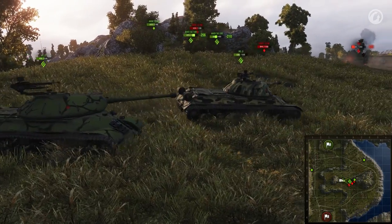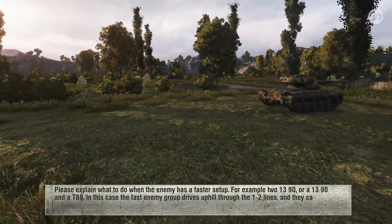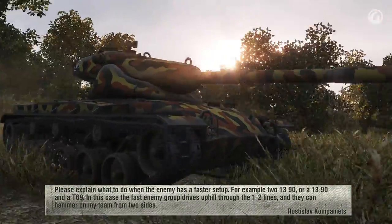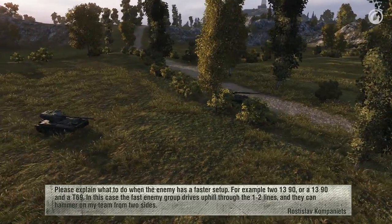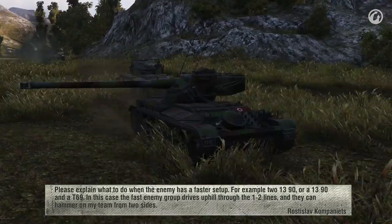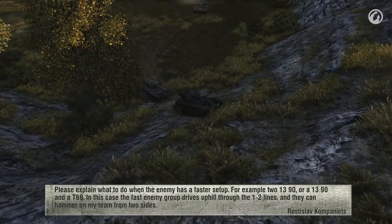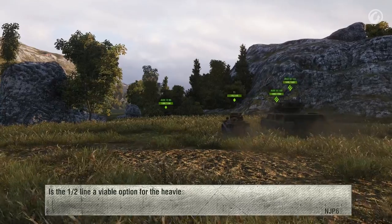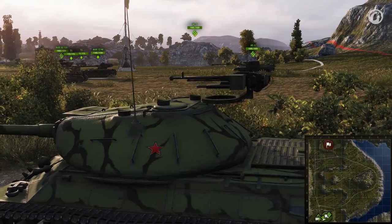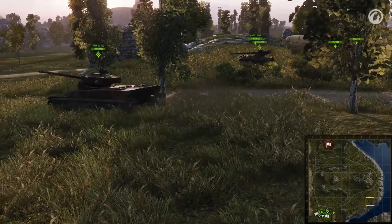CLIFF requires very good coordination and rapid decision-making from both the captain and the teammates. Please explain what to do when the enemy has a faster setup — for example, two 13-90s or a 13-90 and a T69. In this case, the fast enemy group drives uphill through the first-second lines and they can hammer my team from two sides. Is the first-second line a viable option for the heavies? In general, our all-purpose setup is not as well suited for CLIFF as for many other maps.